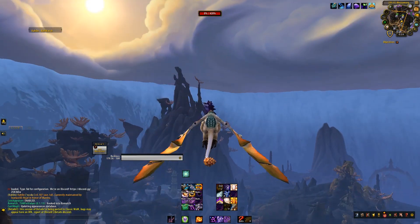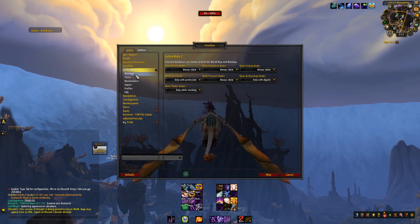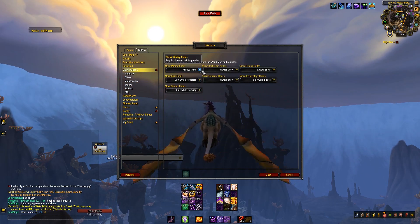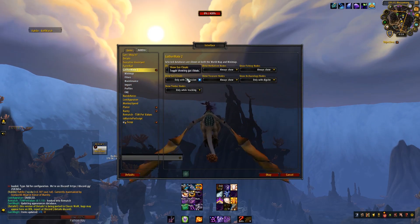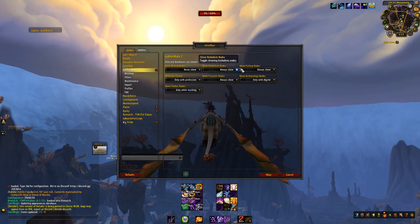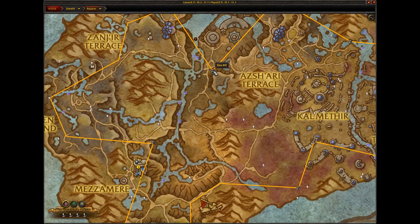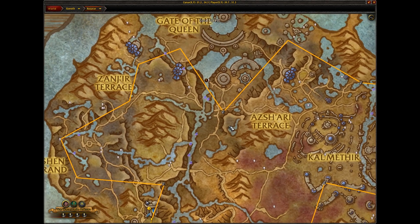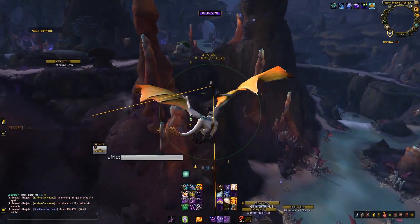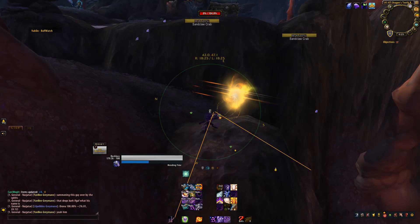For the last thing, I wanted to go out to Nazjatar to show you this. If I'm going around farming time rifts and I'm not on a miner or herbalist, and you see all these nodes and want them to go away, what you can do is go into GatherMate 2 and just turn these to 'only while tracking,' or if you don't want to show them on your minimap, you can say 'never show, never show' — get out of here, fishing nodes. Then when you open your map, you'll only see the time rifts. This is actually a plugin from HandyNotes. Setting it up like that should make your farming life a little bit easier — you can just go around and grab the time rifts, or grab the herb nodes, whatever you want to do.